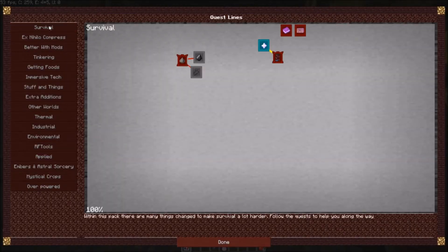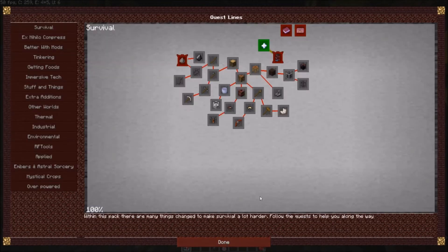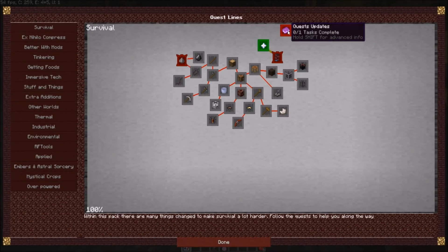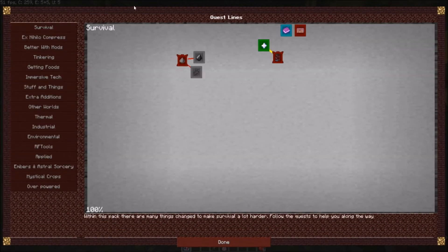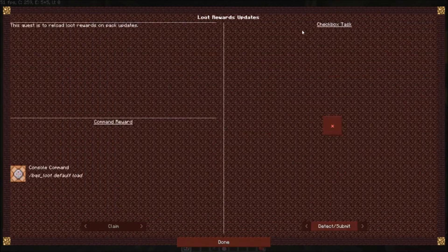Let's do the quests. Console command - yep, alright. Let's see where we go. Extra lives - alright. This is all going to be a little bit interesting. We've claimed that, so done.